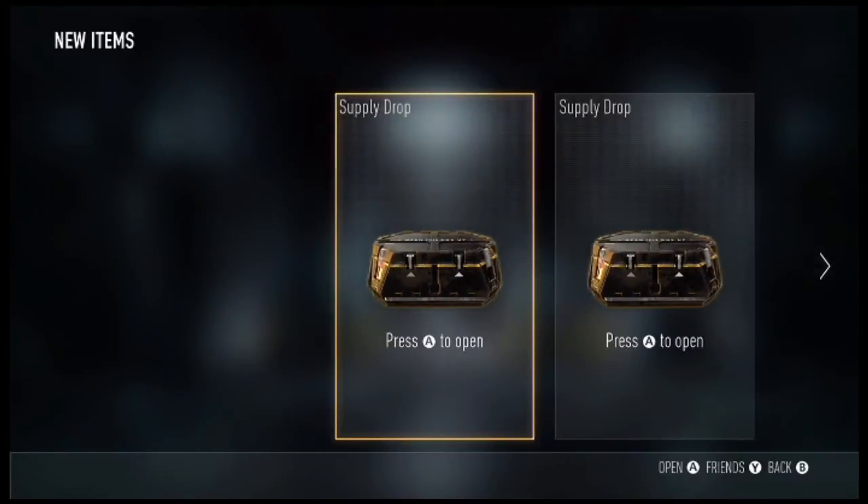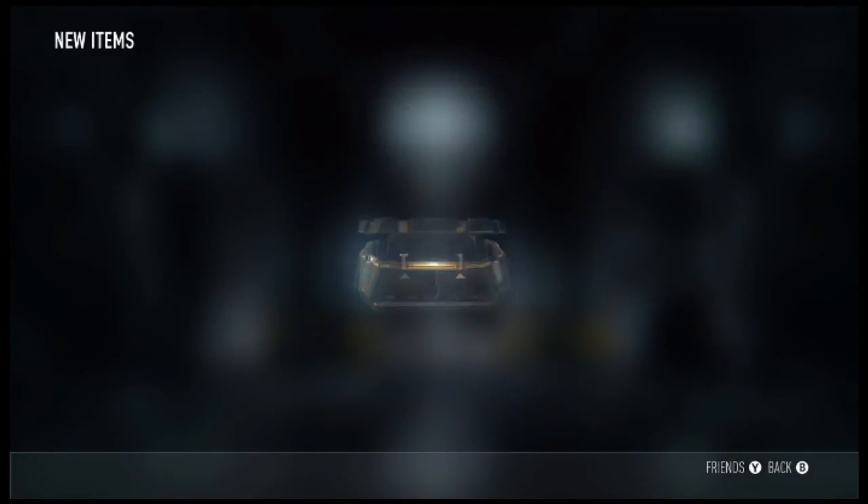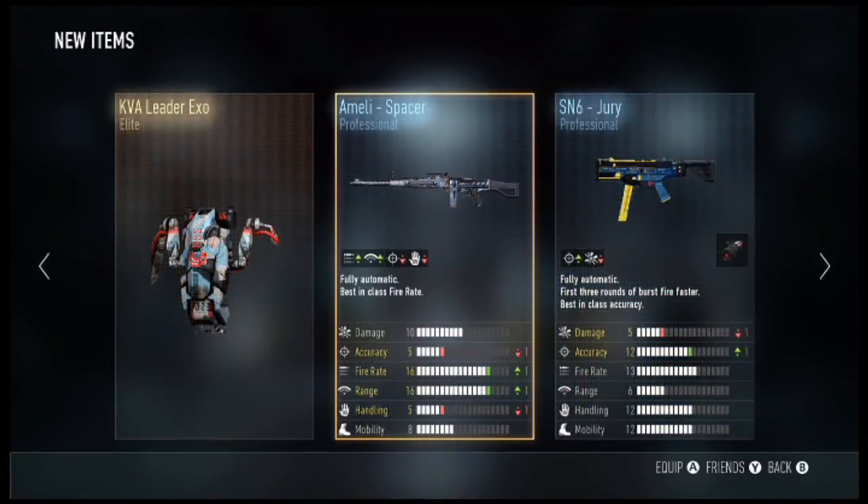Let's start off by opening up our normal supply drops. We get the Melee Spacer, the SN6 Jury, and the KVA Leader Exo Elite.